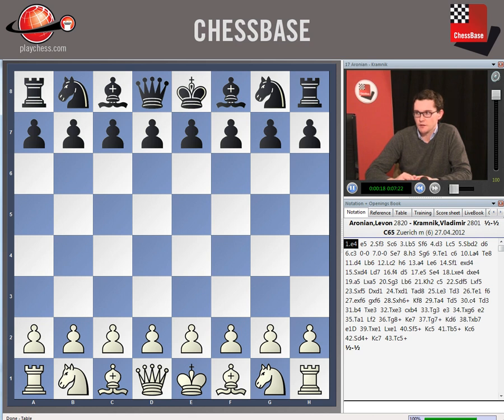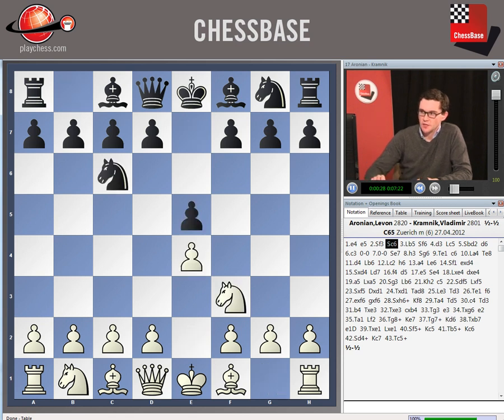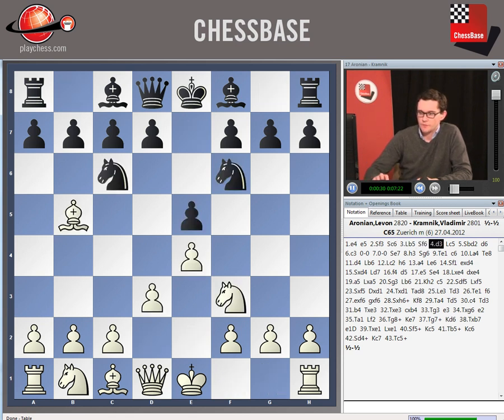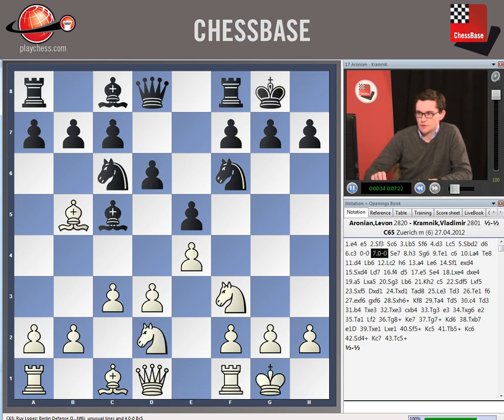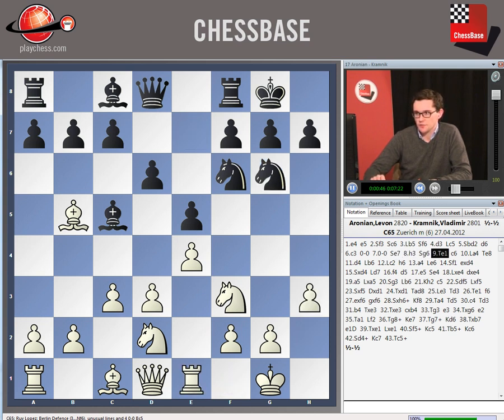Aronian played against Kramnik's Berlin defense, and ultimately the structure arose with black taking on d4 and white recapturing with a piece. After the Berlin, Aronian picked this slow system with d3. And after g7, elsewhere we'll see Caruana picking d4 in this position against Kramnik, but here Aronian went for h3.